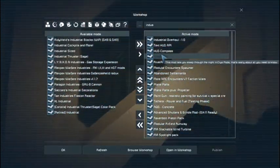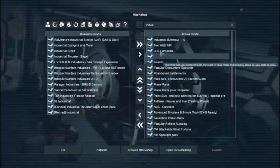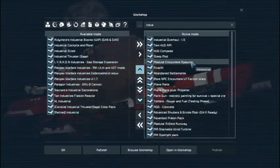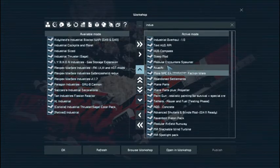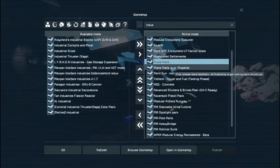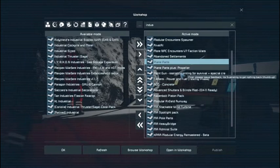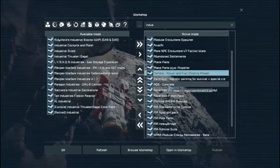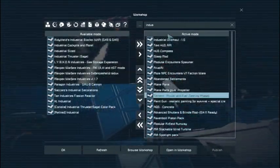HUD Compass — I know it's required. I think the sleeping mod was cut out of the HUD Compass, so now they're separate. Rival AI — I think it actually needs to be Modular and Counterspawner, and then Rival AI. Then we'll have the NPC spawning stuff. Plane parts, because they add in the features to allow the plane to actually work. Propellers, because planes without propellers — why? Paint gun and tethers.